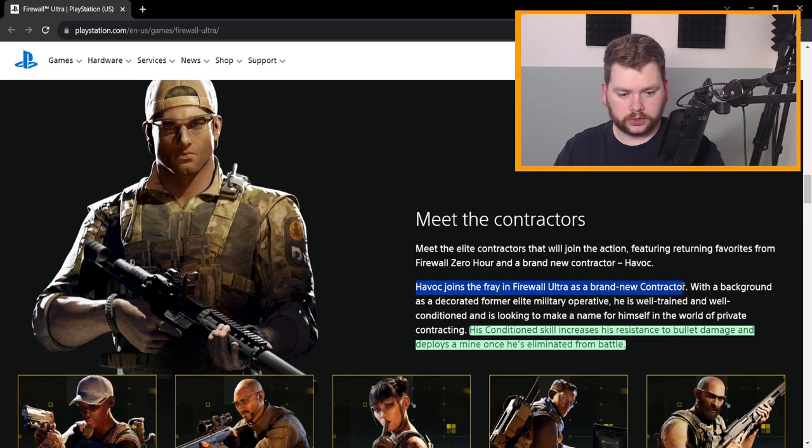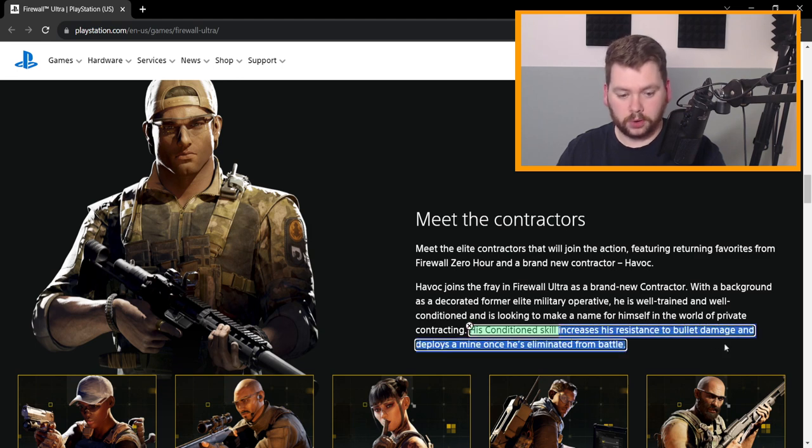Havoc joins the fray in Firewall Ultra as a brand new contractor with a background as a decorated former elite military operative — well trained and well conditioned, looking to make a name for himself in private contracting. His skill is called 'Conditioned,' which increases his resistance to bullet damage and deploys a mine once he's eliminated from battle.